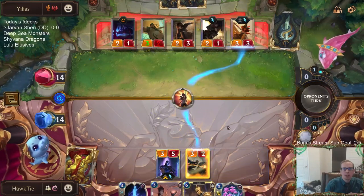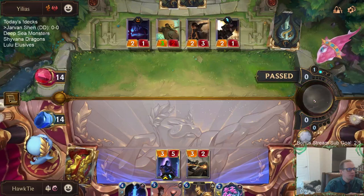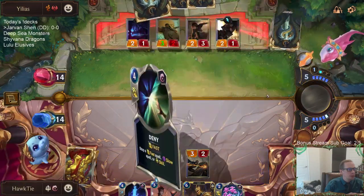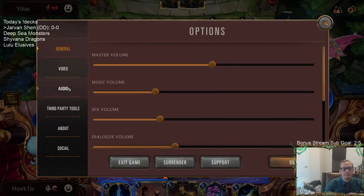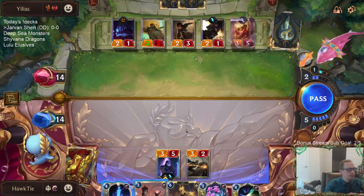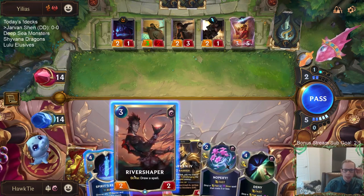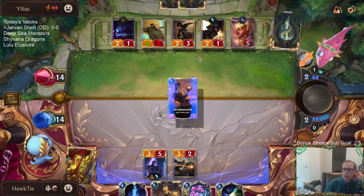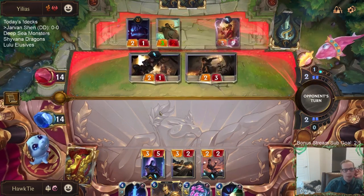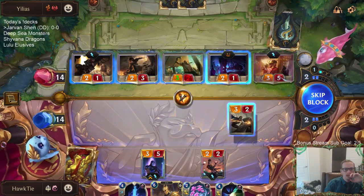We got a two mana removal spell for Misfortune - that's very important. I can either go River Shaper for another blocker plus Snowball Fight, but it's probably just better to go River Shaper for another blocker. Then Nobify for Noxian Fervor. Alright, 3/2 block.